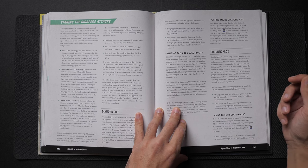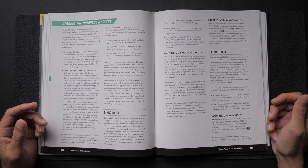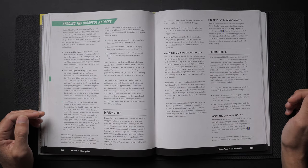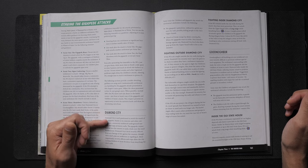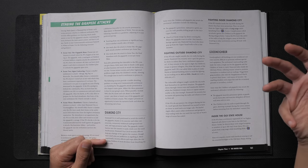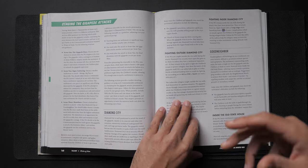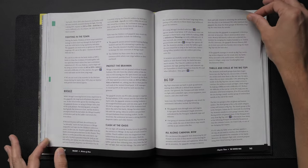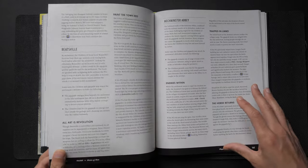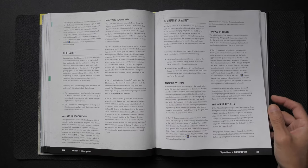The book gives suggestions on how to choose which settlements bear the brunt of the Gigapede's attacks. It goes out of its way to say the GM should not use Diamond City in these attacks, as it's too big for the Gigapede to effectively attack — but then there's also an explanation of how the Gigapede would attack Diamond City, just in case the GM wants to raise the stakes anyway. If the PCs have kept their reputation with settlements up, they can enlist aid. If they met the deaf character on their journey, they can even tame the Gigapede and use it against the Last Son of Adam's forces.